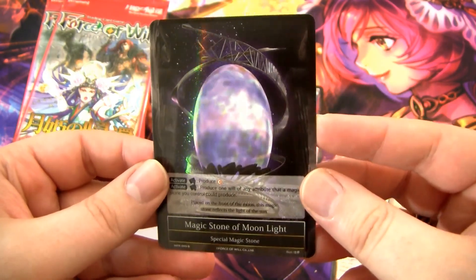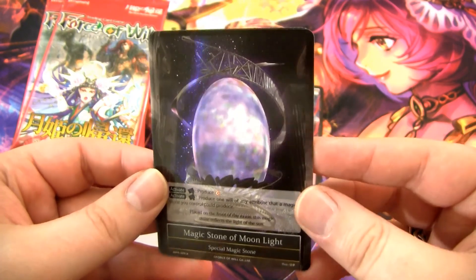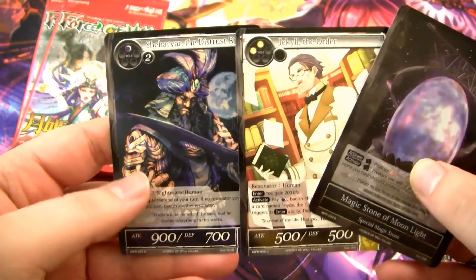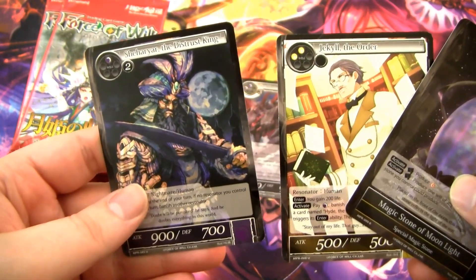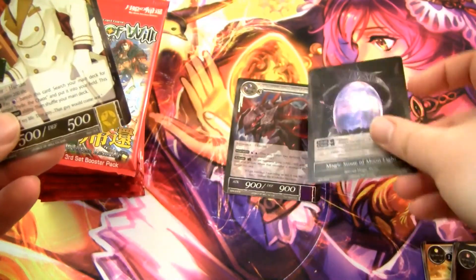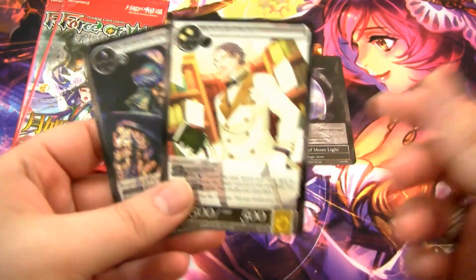Magic Stone of Moonlight — pretty good, and it should be. There's not a lot of cards in here that are worth a whole lot of money, but some of these are played. Moonlight's a pretty good card. We have the uncommons in the back: Shihiar the Distrust King, and Jekyll. We're just going to keep the rares off to the side and continue.